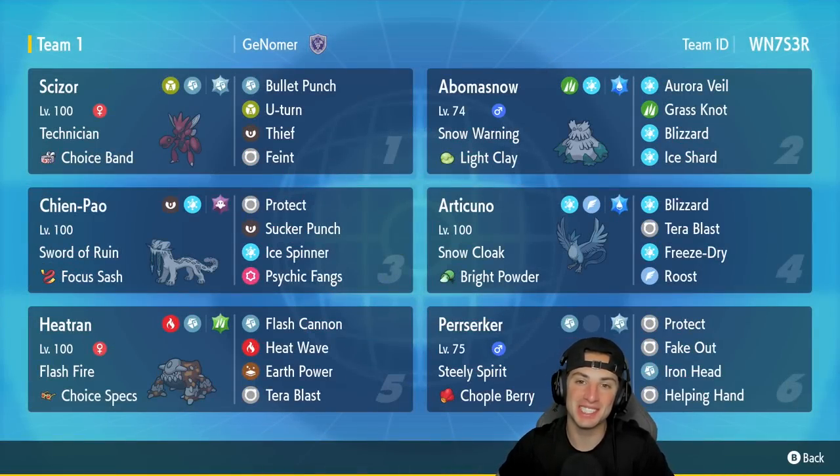What's going on YouTube, Jeans here back again bringing you guys some more content for Pokemon Scarlet and Pokemon Violet. In previous videos I used an Abomasnow and Kantonian Articuno team, and also a Steely Spirit Berserker team with Scizor. In today's video we're combining both of those concepts — putting them both on one team. We got an Articuno team alongside Steely Spirit Berserker, Chien-Pao, and Heatran — a really cool team.